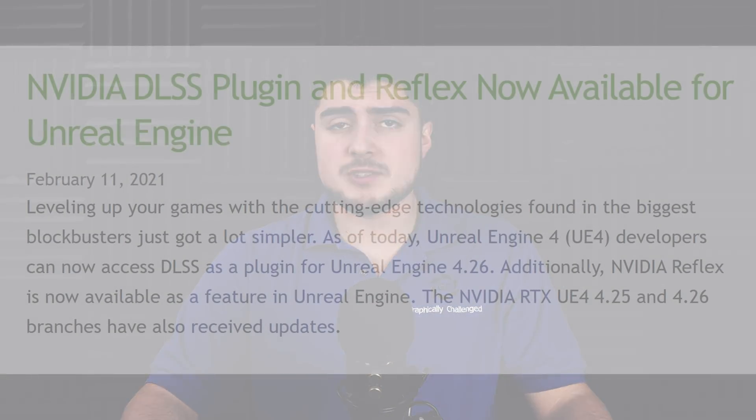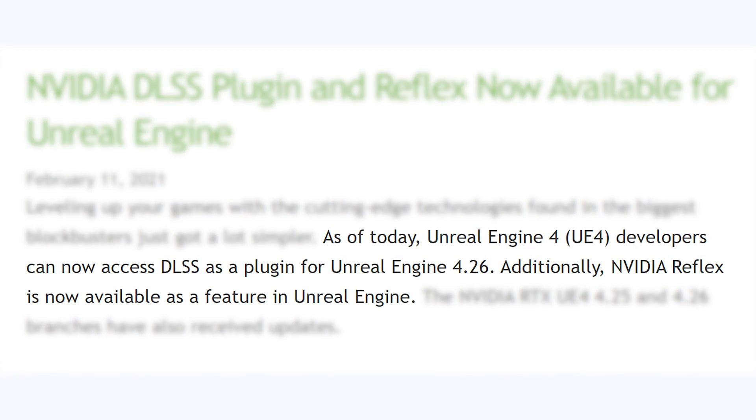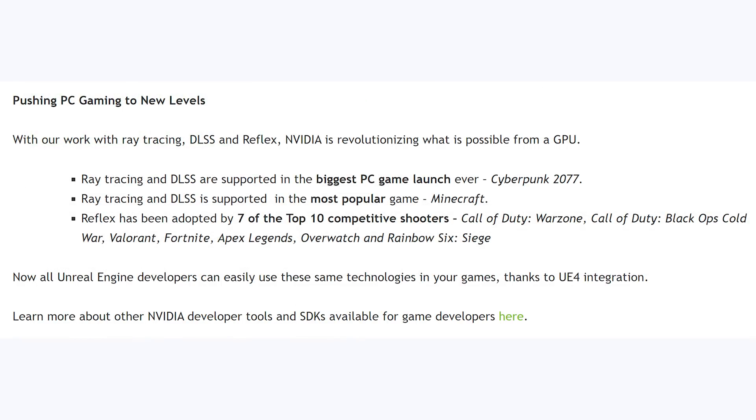Over on NVIDIA's website, they had a press release that stated: "As of today, Unreal Engine 4 developers can now access DLSS as a plugin for Unreal Engine 4.26. Additionally, NVIDIA Reflex is now available as a feature in Unreal Engine." They then wrap up the article by saying: "With our work with ray tracing, DLSS, and Reflex, NVIDIA is revolutionizing what is possible from a GPU."